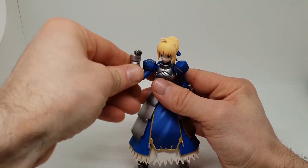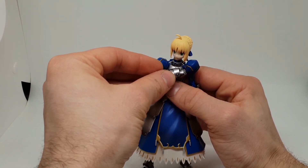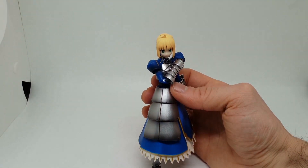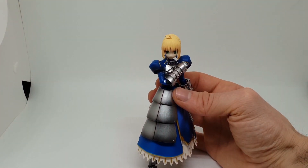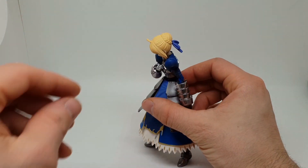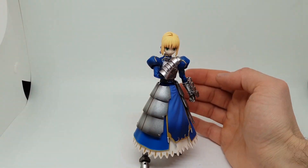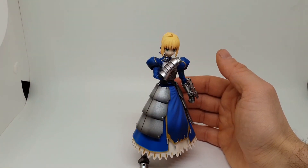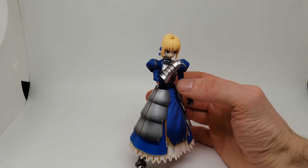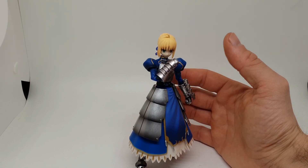On peut plier le bras à peu près comme ceci. On peut tourner. Vous voyez, on peut tourner le buste. On peut faire un peu comme si elle avait mal au bras. Elle a l'air d'être assez mobile, cette petite Saber. On peut un peu pencher, relever. Elle a l'air d'être mobile. Elle est plus stable qu'une Micro S, pourtant il y a du poids. Normalement, quand tu as le bon point de gravité, elle se remet toute seule en route. Quand elle se met toute seule en place, tu es sûr que tu as la gravité.